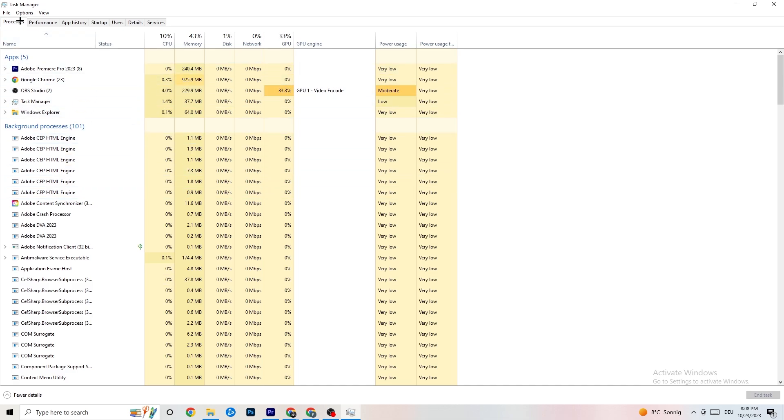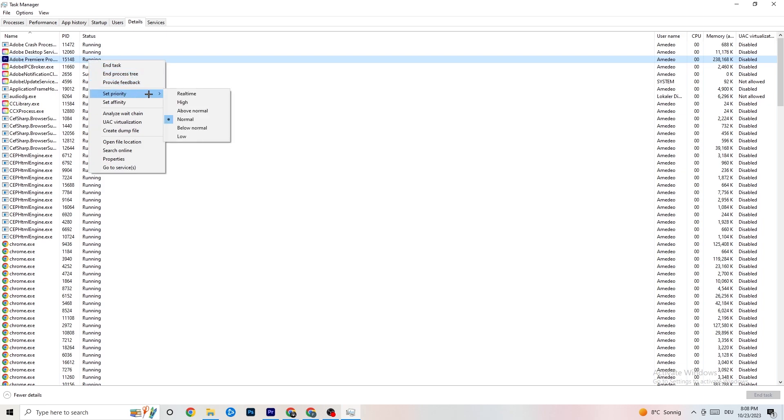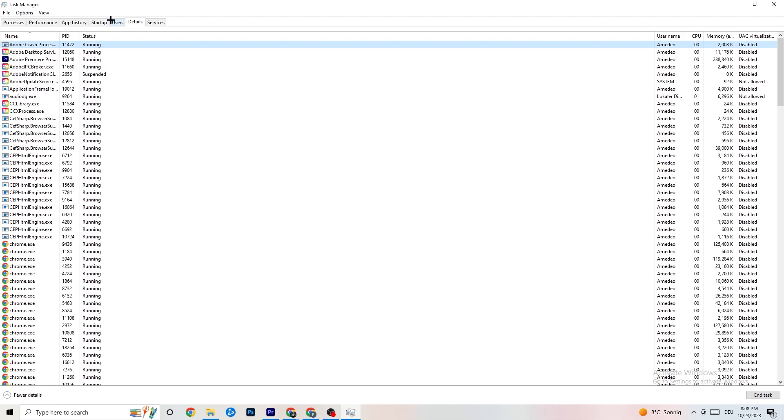Next, go to the Details tab at the top. Search for your game — I haven't started it, but do the same as I'm doing with Adobe Premiere Pro. Right-click your game, hit Set Priority, and change it to High or Real Time — check which works better for you. Hit Apply and then exit.